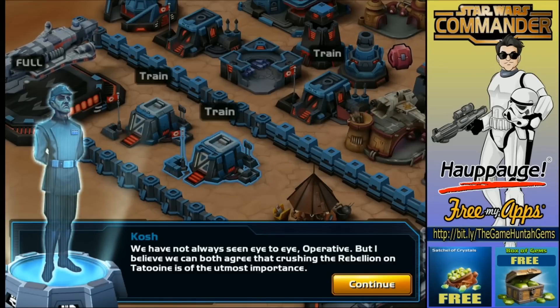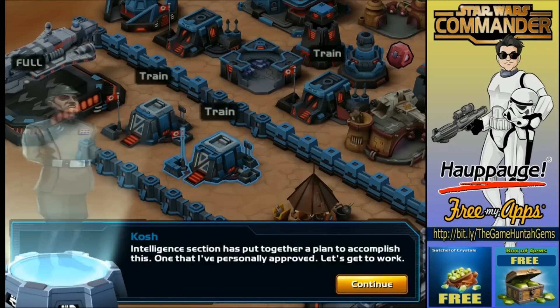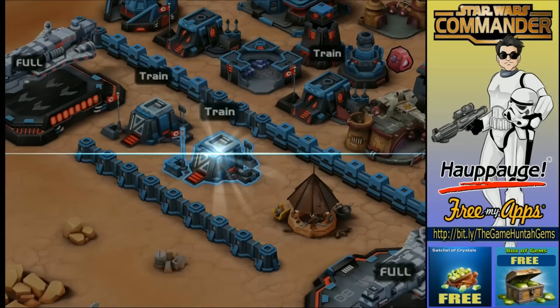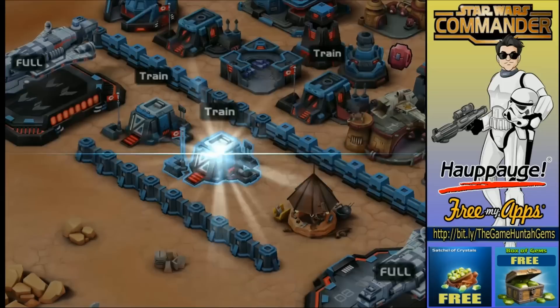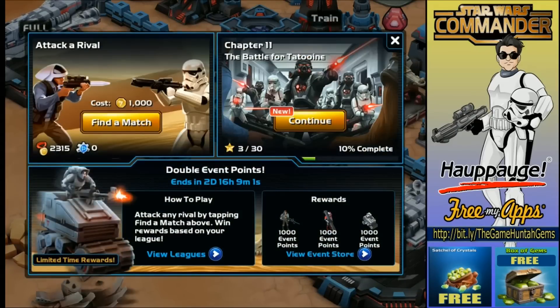Because I don't use the barracks that much, I had to go back and rush the upgrade. Day two of the campaign. 'We have not always seen eye to eye, operative, but I believe we can both agree that crushing the rebellion on Danduin is of the utmost importance.' Finally, that was mission number one — so sad. The Battle for Danduin, let's go to mission number two.